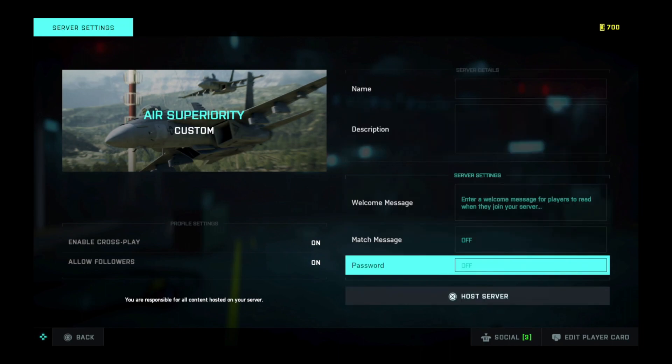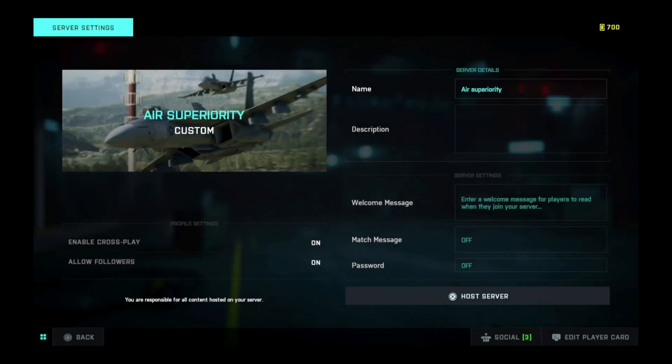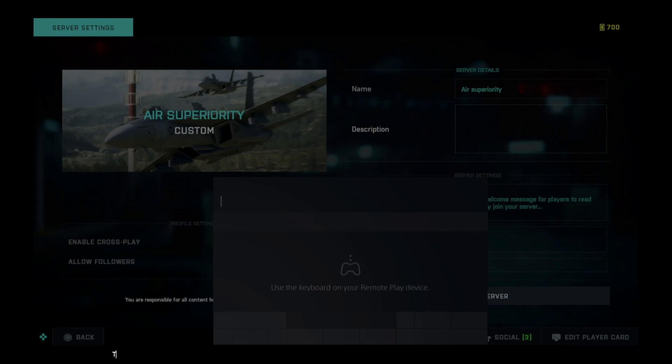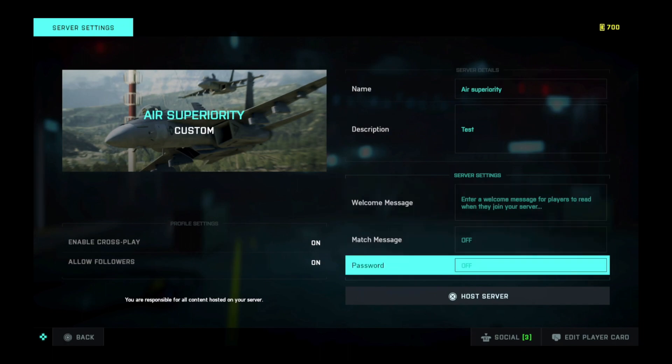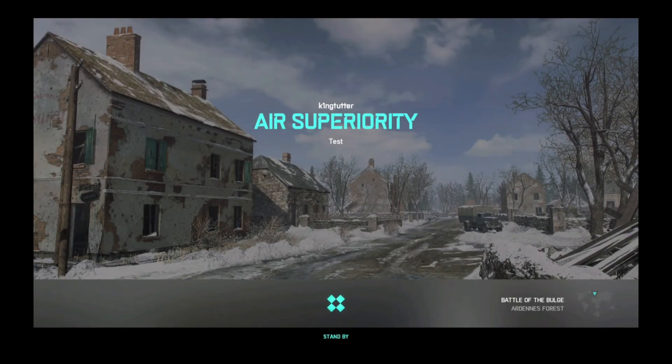So if you want to get your server started, all you've got to do is enter your server details. We'll put in Earth Superiority as the name and a description. You'll notice I'm doing this through remote play because I'm going to switch over shortly and show you how to do all of this through the web builder. You can have a password and a match message. When we're ready, we just click the host server button and it will launch our Earth Superiority mode.